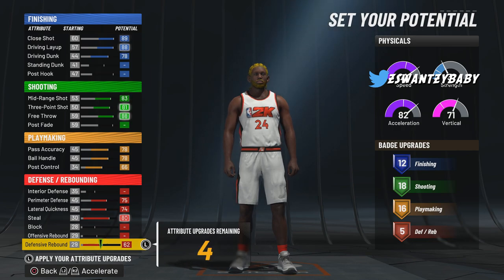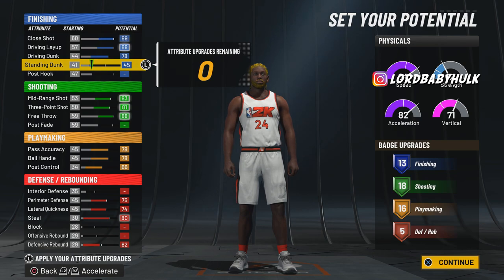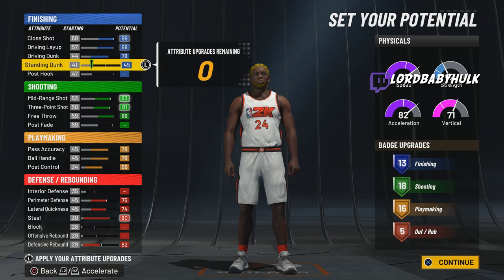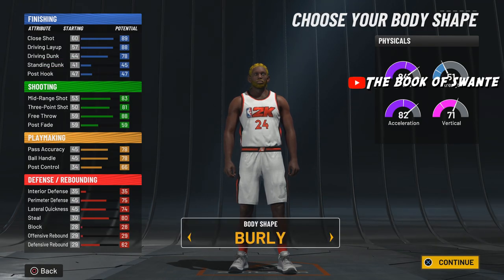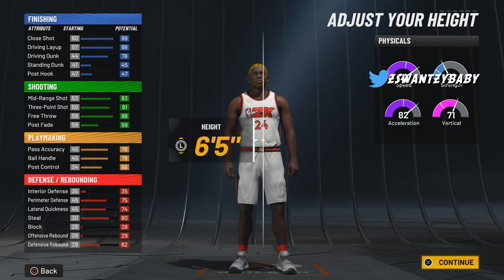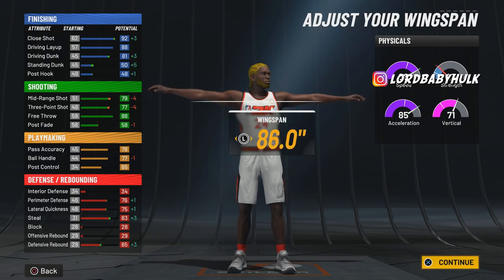This is mainly a 3v3 build — pro-am build. A build that guards corner defense. Of course, you would make it different if you weren't going to do that. For 3v3s, stage 3v3s, pro-am, shit like that, my boy. You're going to make them burly so you appear even bigger than what you are. You're going to make them 6'5". Bring that weight down to 179 and max out that wingspan, man.